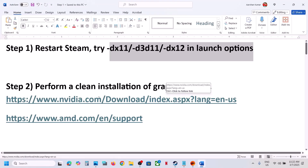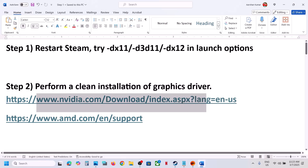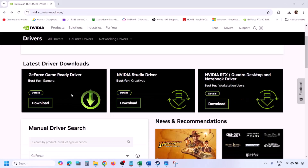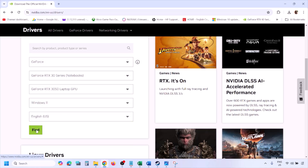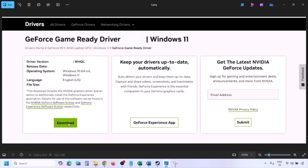The next step is to perform a clean installation of your graphics driver. If you have an Nvidia card, go to the Nvidia website. Select your graphics card from the list, make sure you select the correct card and operating system — Windows 11 or Windows 10 — then click Find. You will see the latest GeForce Game Ready Driver. Click View, then Download, and let the download complete. Once done, run the exe file.